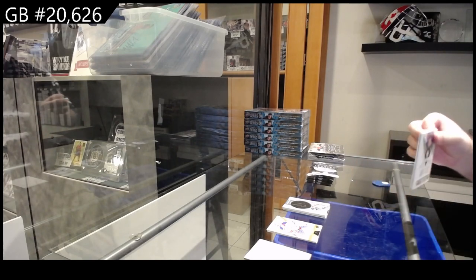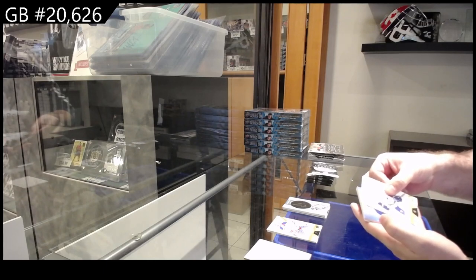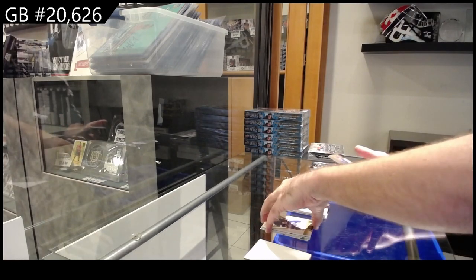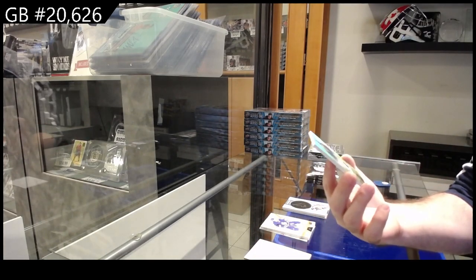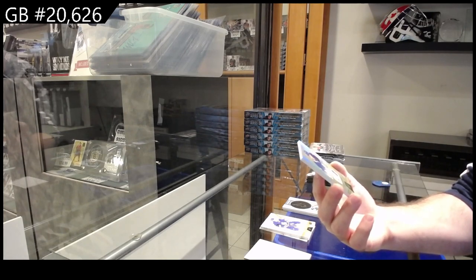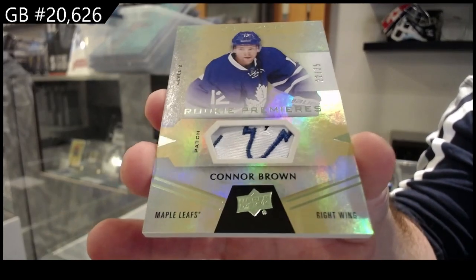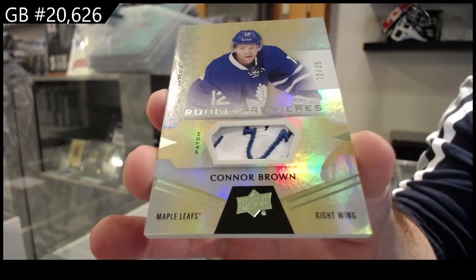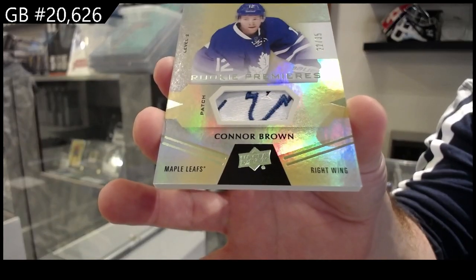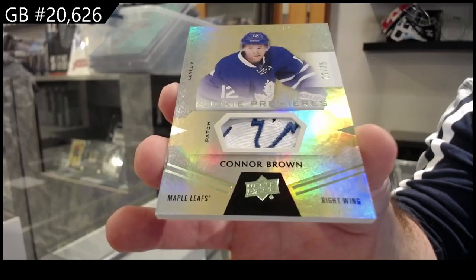We got another thick one. So good — I saw the team colors, number to 35, rookie premieres patch for the Maple Leafs — Connor Brown. I saw the Leafs logo and got really excited. Connor Brown rookie premieres patch!